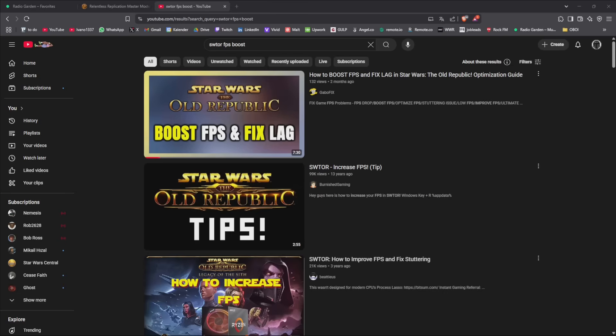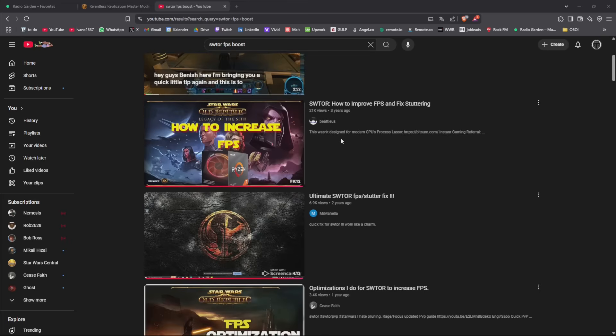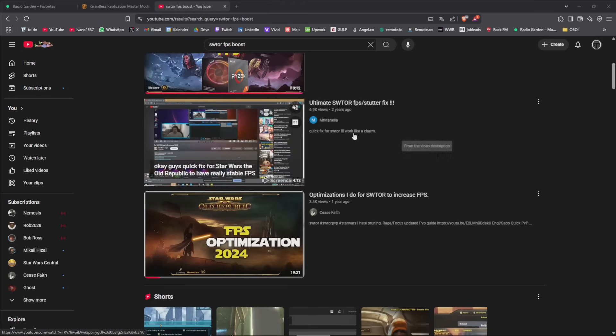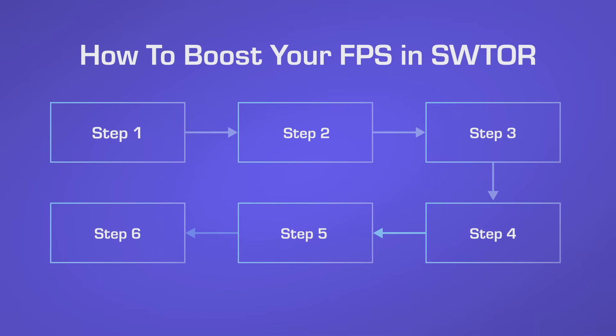Hi guys, Ivano here with my step-by-step guide on how to increase your FPS in Star Wars The Old Republic. I've watched all the guides you've probably watched too, with little tricks for your CPU and so on. Seas also made a guide recently which I'll link in the description below because it helped me. This guide will explain exactly what I did to make my game run faster and smoother, and at the end I'll show you the FPS results I got compared to before.